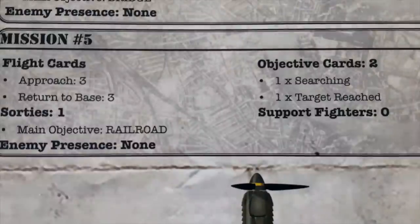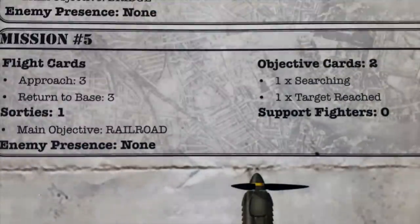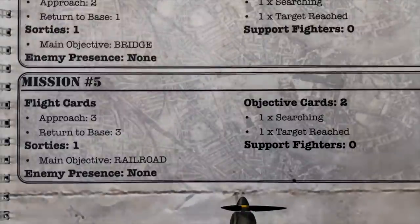We'll drop the railroad onto the target card on our mission map. Enemy presence is none — that's good. We're going to search and then perhaps reach the target, with a 50% chance we find it on the first run. Let's get this mission set up.